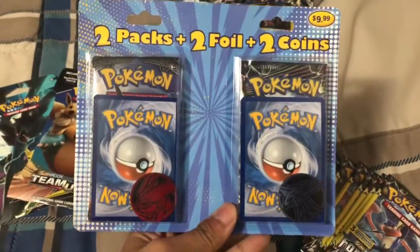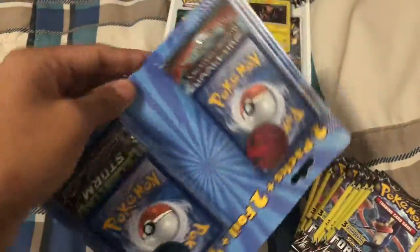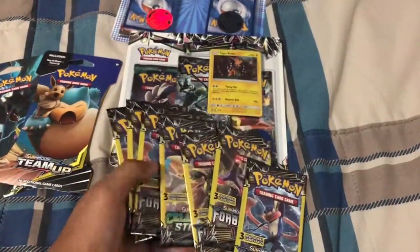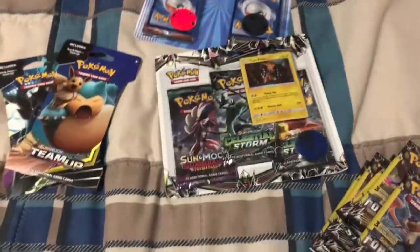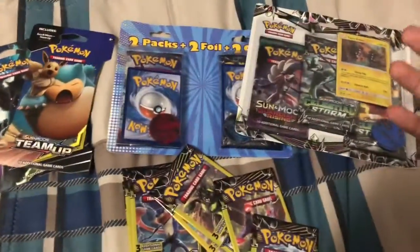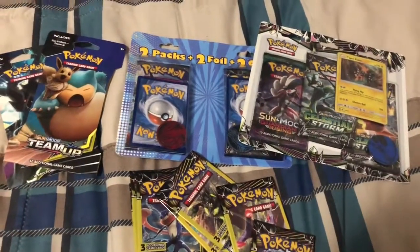We have two packs, plus two foils, plus two coins. This is not created by the Pokemon Company — it's created by a third party — but still booster packs, still Pokemon, so I bought it. We also have some Dollar Tree booster packs, three blisters. It's still a lot of money — still not cheap for me. We're going to unpack all of this in one video. Hopefully we get some ultra rares, maybe hyper rares — cool cards I need for my collection or deck!